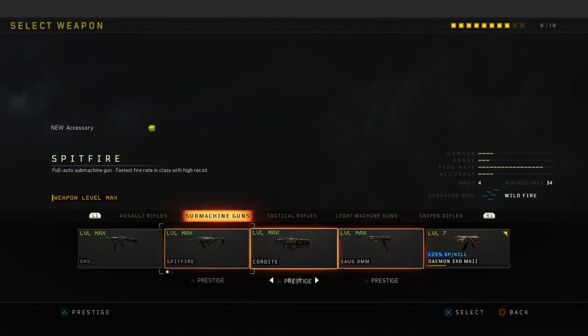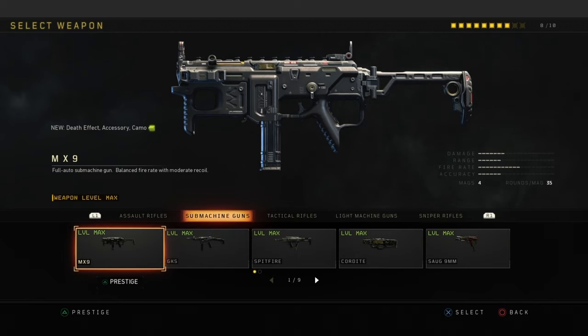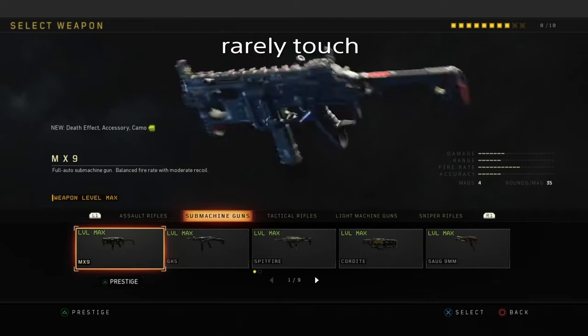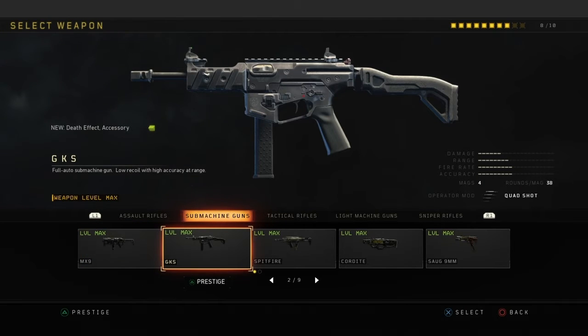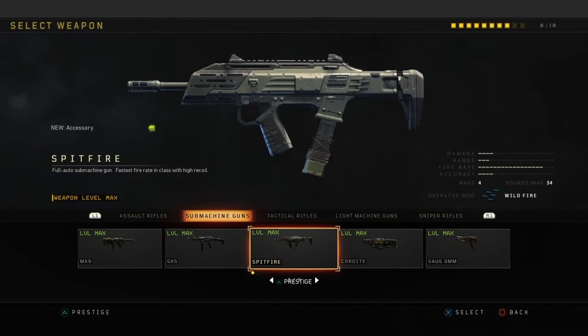Alright, now we're going over the SMGs. The MX9 — I rarely touch this gun, I basically stay away from it. It's not really competitive. The GKS — I use this sometimes. It's actually a pretty good gun but it's a little bit weak. You can manage it with high mobility. The Spitfire — this is a good gun too. I mostly use it in Nuketown or some matches, but sometimes I rarely touch it.